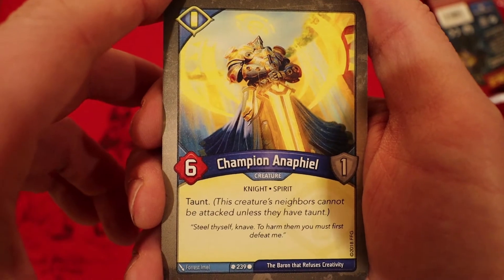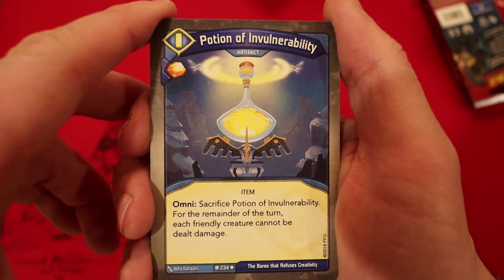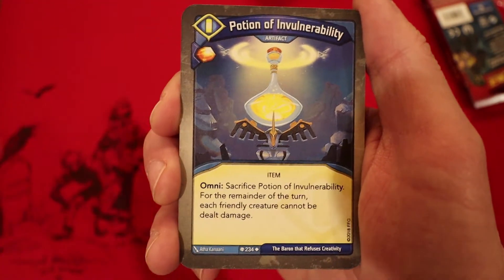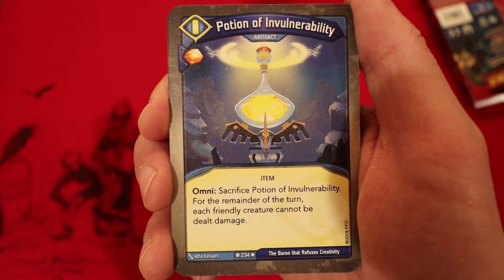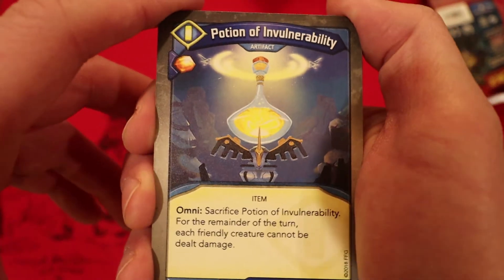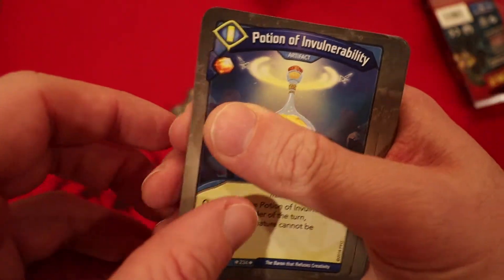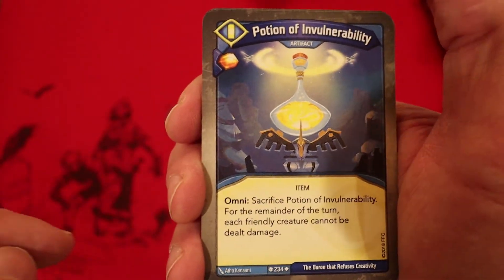Champion Anaphil: 6 power, 1 armor, taunt. Potion of Invulnerability: Amber whenever you play it, it's an artifact with Omni — so you can use it no matter what house you called. You sacrifice it, and for the remainder of the turn each friendly creature cannot be dealt damage. There's a spell that's like that, but this one gives you Amber, and the fact that you don't have to be in this house makes it a little bit better.